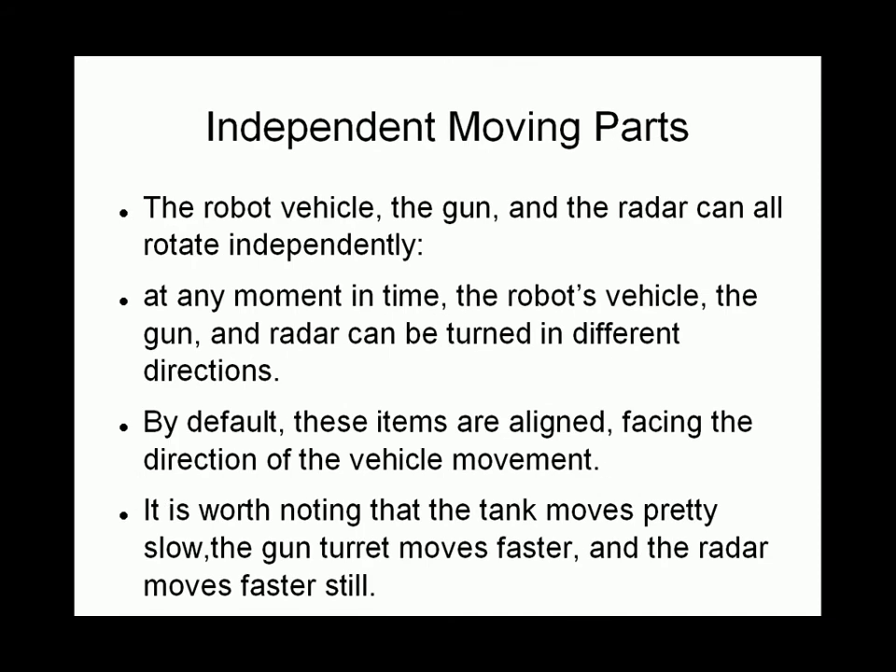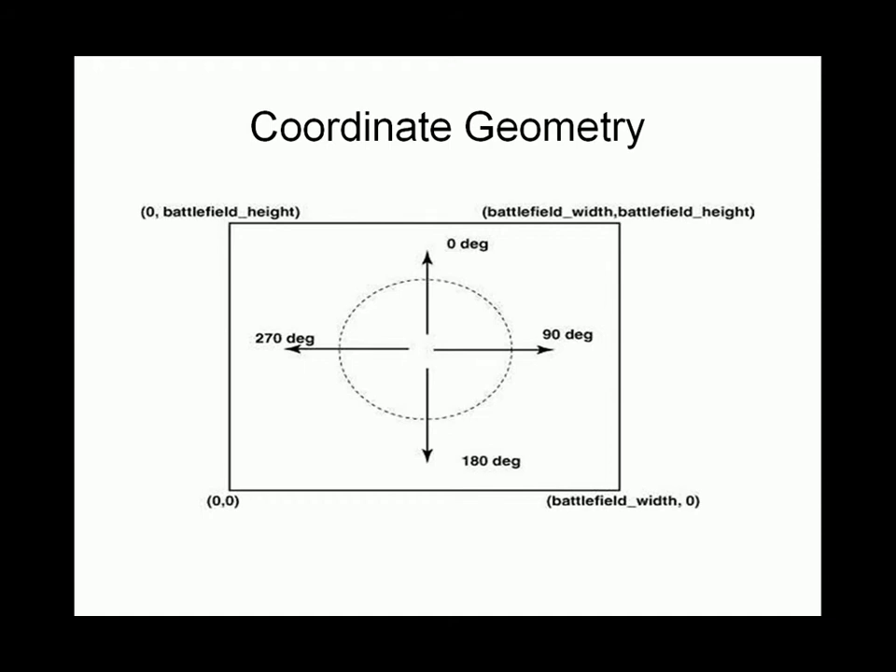The robot vehicle, the gun, and the radar can all rotate independently. At any moment in time the robot's vehicle, gun, and radar can be turned in different directions. By default these items are all facing the same direction. However, you must remember that the tank or vehicle moves pretty slow, the gun turret moves faster, and the radar fastest of all.